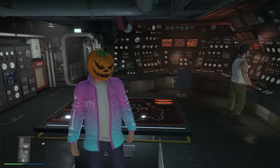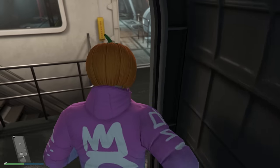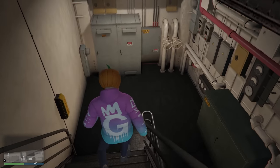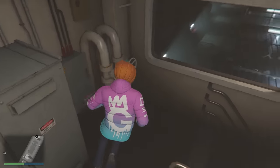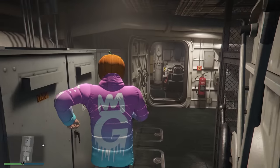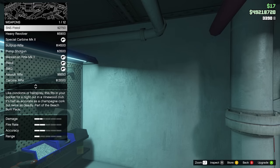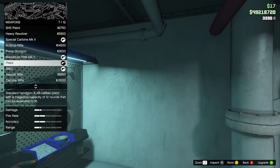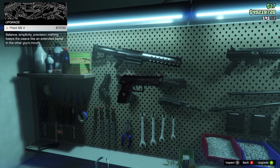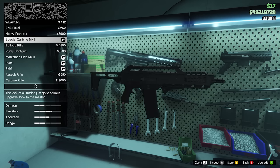As promised, if you're trying to figure out how to upgrade your weapons to Mark II — if you have a submarine with the weapon workshop equipped, just go downstairs and you'll have one there. Most of your other businesses probably have weapon workshops too. You just go up to your weapon workshop, choose the weapon you own, and upgrade it to Mark II. For example, I can see if I go to the pistol, which I haven't upgraded, it'll cost 73k for that upgrade. That's how you upgrade your weapons.